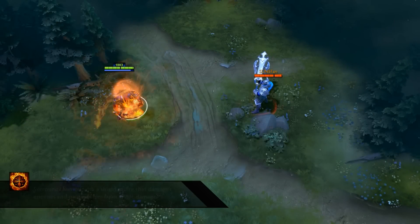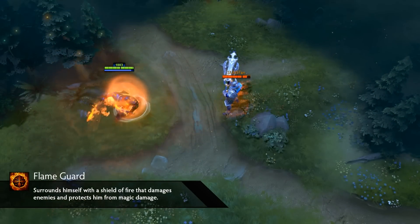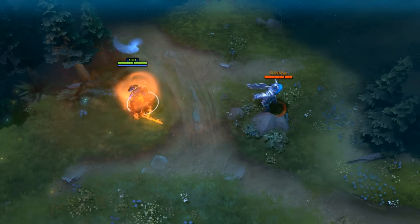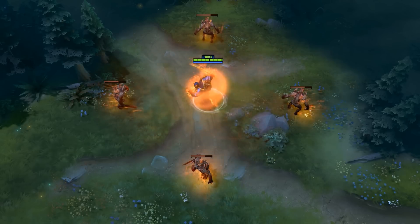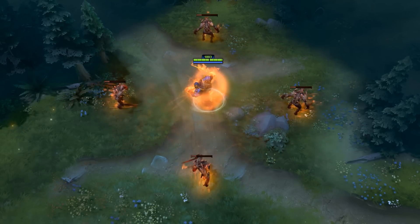Flame Guard is an active instant ability that will surround Ember Spirit in a ring of fire. This fire will deal 60 damage per second to enemies in a 400 radius. The fire will also protect Ember Spirit as it absorbs up to 500 magical damage. Both aspects of this ability will last a maximum of 20 seconds, but if the magical damage threshold is bypassed, the skill will end prematurely.